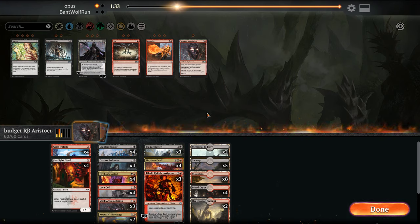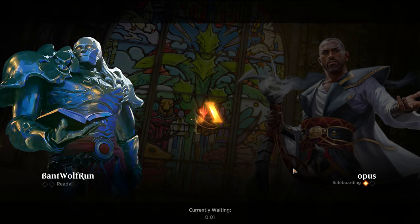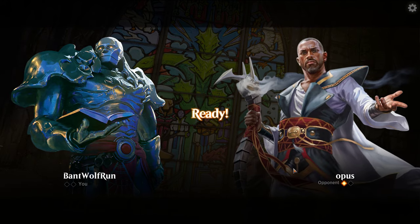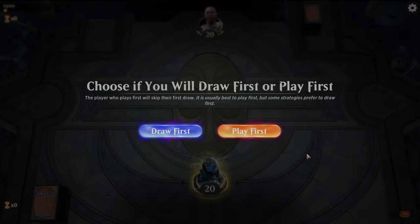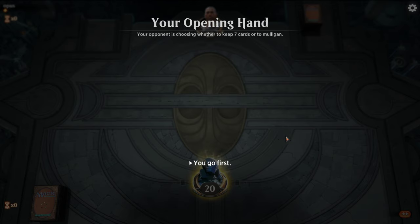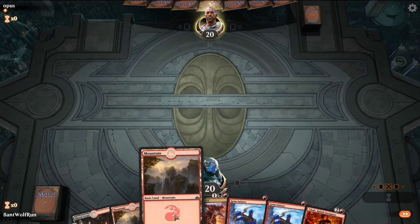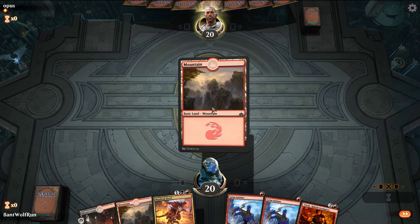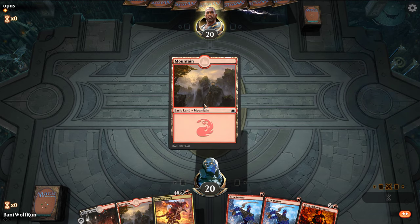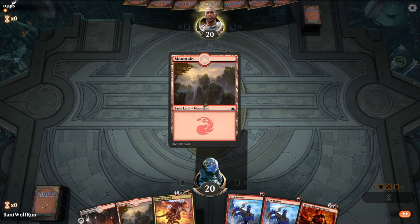Maybe just cut down a mask. Four masks might be too many — we might need to adjust that number because they don't get better the more you have and we're not going to be heavy on mana.